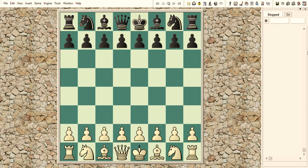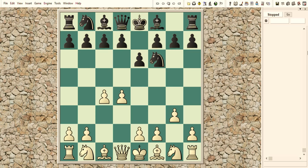Caruana was white and he started with d4. Knight to f6, c4, e6, g3, and we have the Catalan opening. Bishop b4 check, bishop d2 defending, and the bishop back to e7.